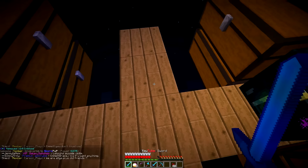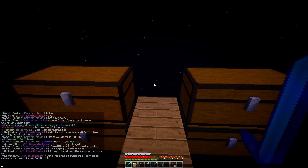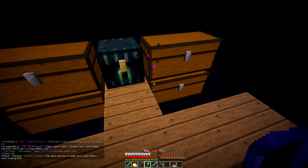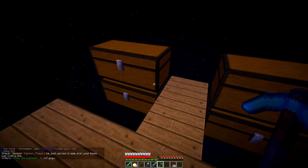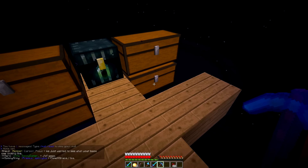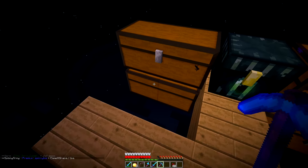Let's put everything there. Let's go ahead and set home again — slash set home B. There we go, that should be good. So I think we're set with the base for now. It's not claimed, which is good — I don't want it to be claimed. This is our sky base and it's looking pretty fantastic if you ask me.